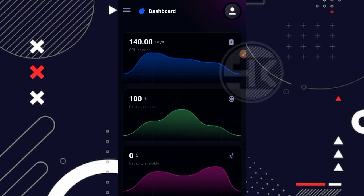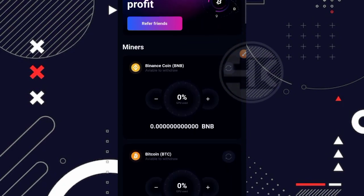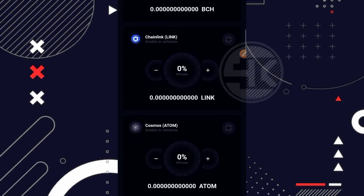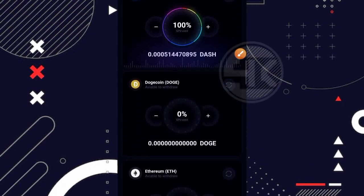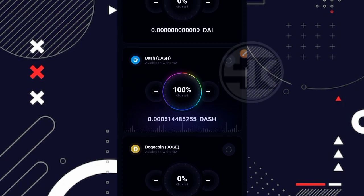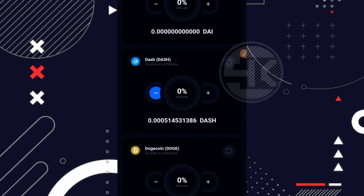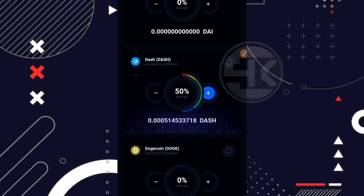Gimana cara untuk mengaktifkan miningnya? Nah kita bisa lihat disini ada 22 jenis kripto pilihan, dari BNB, Bitcoin, BCH, Link, Atom, dan sebagainya. Kalian bebas pilih dulu coin mana yang mau kalian aktifkan miningnya. Disini saya mencoba mengaktifkan mining di Dashcoin. Cara mengaktifkannya cukup klik di bagian plus. Kalian klik sampai 100% jika kalian mau aktifkan mining di satu coin saja.